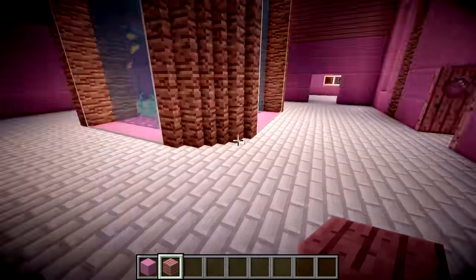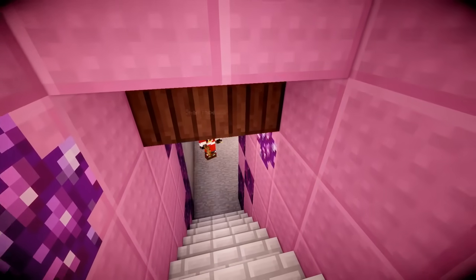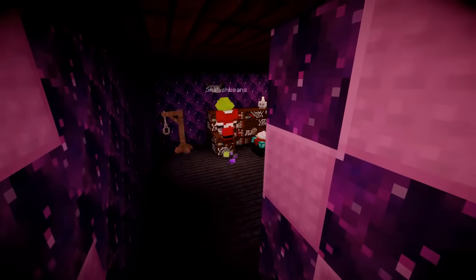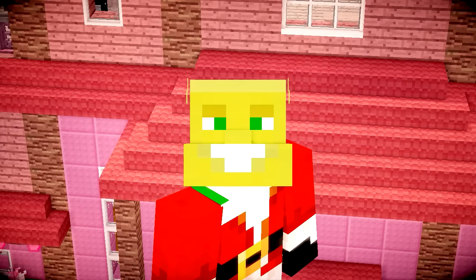Let's start with the basement, shall we? Lizzie wanted it to be creepy, but I kind of wanted to make it fit with the theme as well. So I made this sort of purple, dingy, dark basement which is not very well lit, but looks pretty evil and creepy. And then we got building the other rooms.